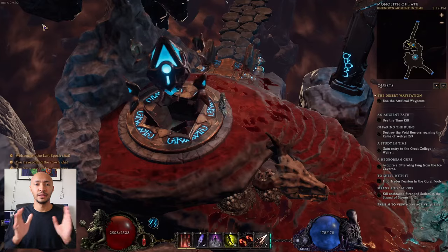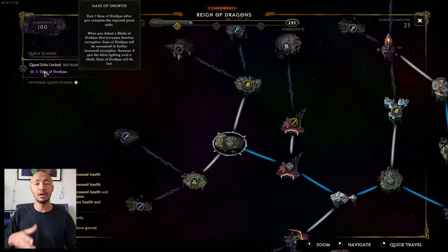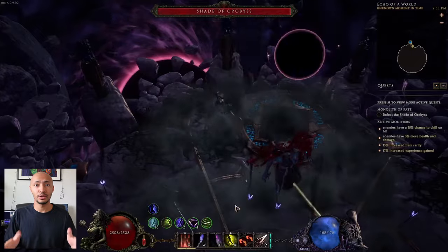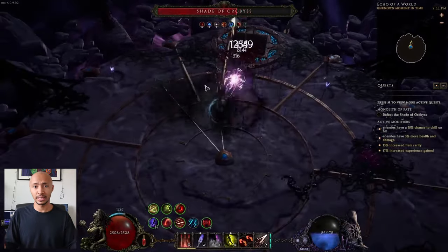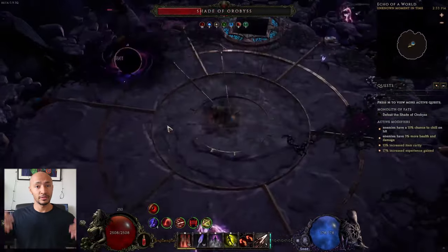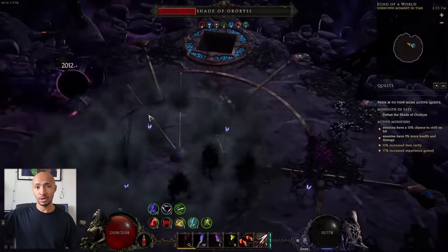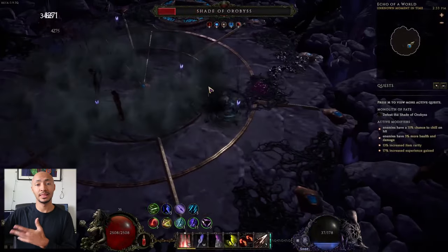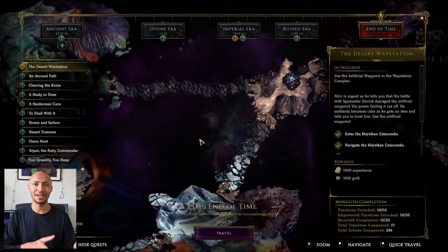You increase your corruption by defeating shades. Shades can be found far out and close by while you're completing timelines and echoes. However, the shades that are nearby the starting area in an echo decrease corruption, and the ones on the far outside of the echo web increase corruption. The further you go, typically the more corruption these shades give you.